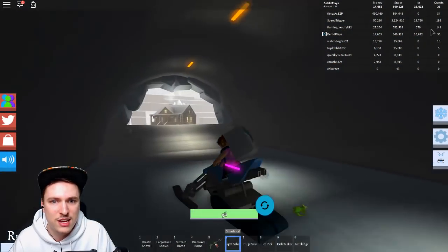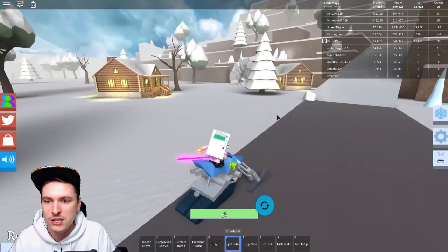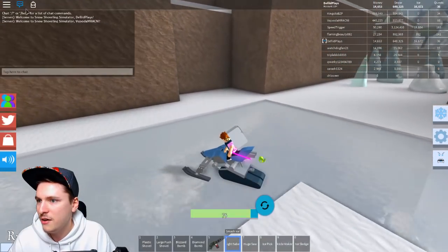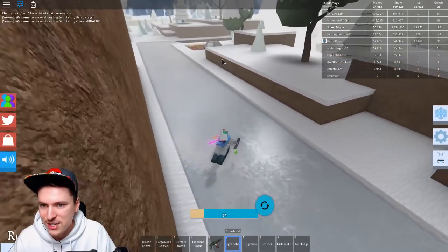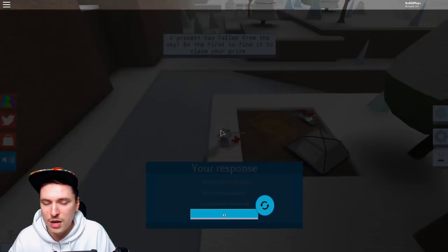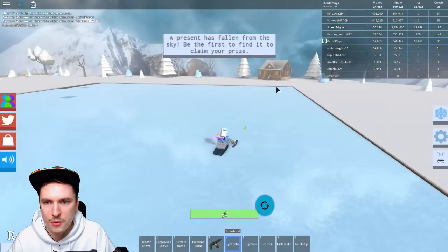I see someone that doesn't have a lot of ice. So I'm going to try to find FlamingBeauty982. This person has 382 ice and is somewhere just hacking away trying to get the most OP ice. I'd guess they're all the way to the top, so we're actually going to take this mountain guide up there and go talk to them.